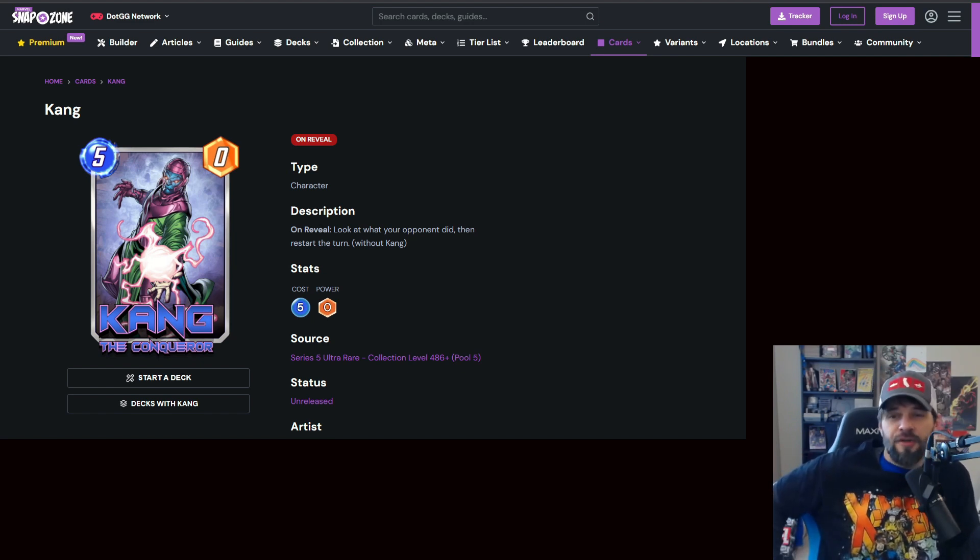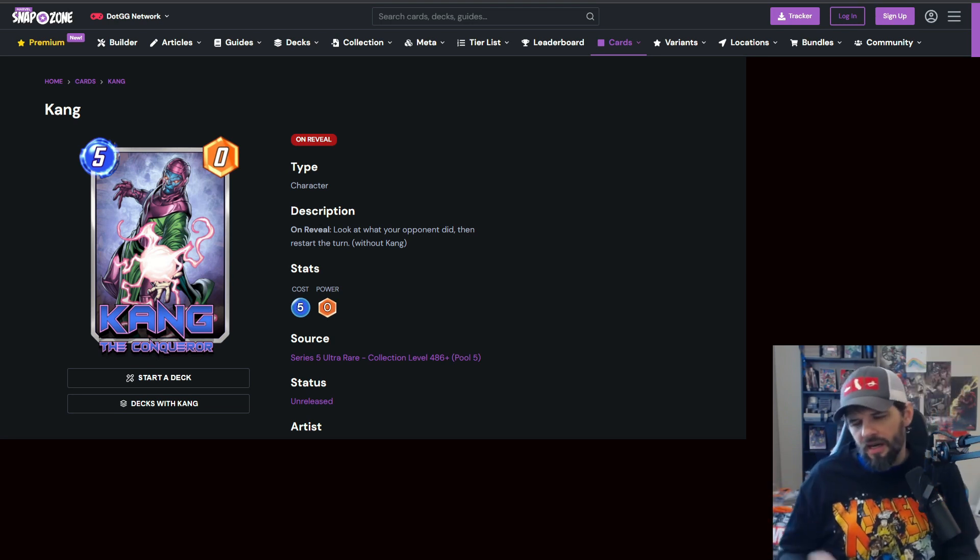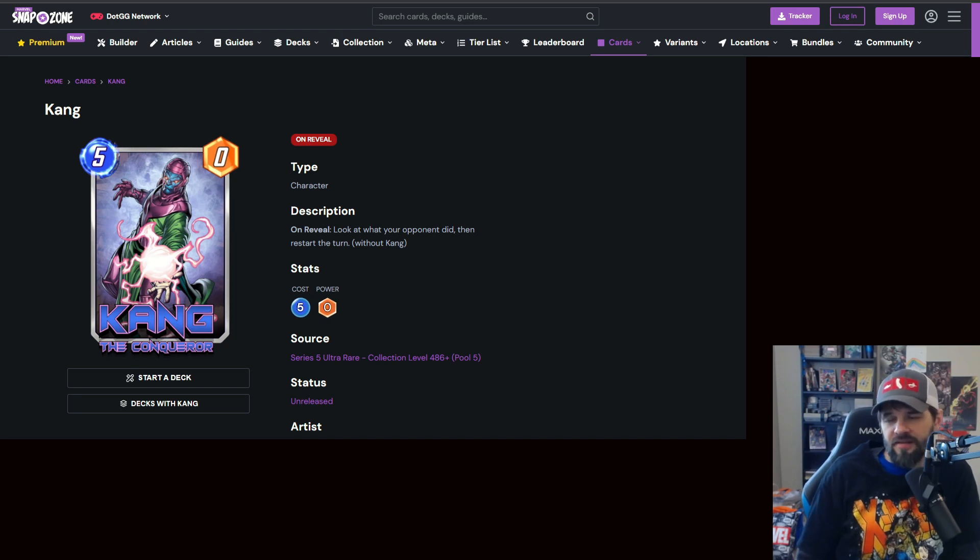Everybody's freaking out about Kang — is he going to be OP, is he going to break the game? It's definitely a strong card, and honestly I think he should be. Kang is one of the big bads in Marvel Comics lore. I'm not upset that he's staying in Series 5 along with Galactus and Thanos. He costs five energy, has no power, and basically when you play him you see what your opponent did and then it restarts the turn. The biggest thing people think might be broken is the bluff snap — he resets snaps too.